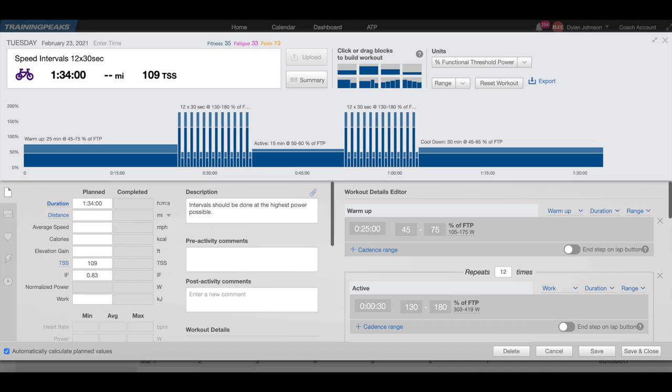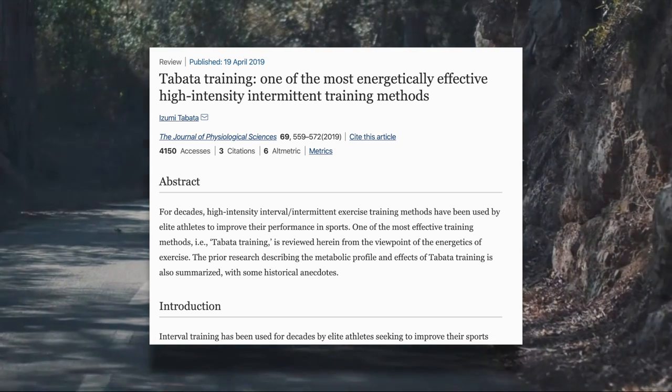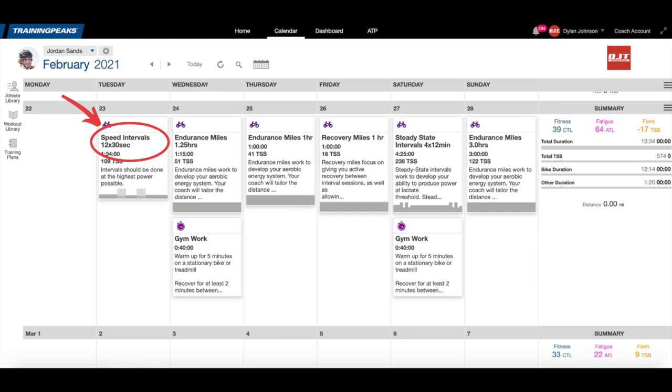The general high intensity day is usually some form of these three workouts: 30-30s, where you ride 30 seconds all out, rest for 30 seconds and repeat; VO2 max intervals, which are four or five minutes in length all out repeated four or five times; or eight-minute intervals, all out, repeated four or five times. The reason for these specific sessions is that these workouts have been shown to have some of the highest training response in the literature. For the general high intensity workout in the week, I'm going to put that on Tuesday since that's going to be a shorter workout.